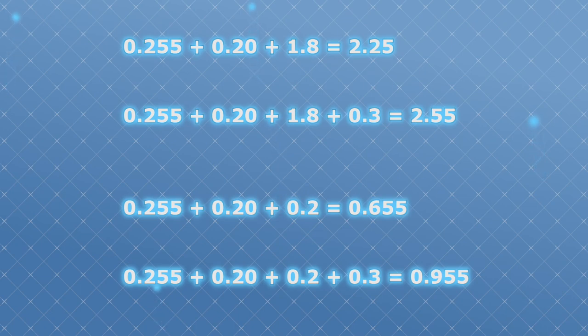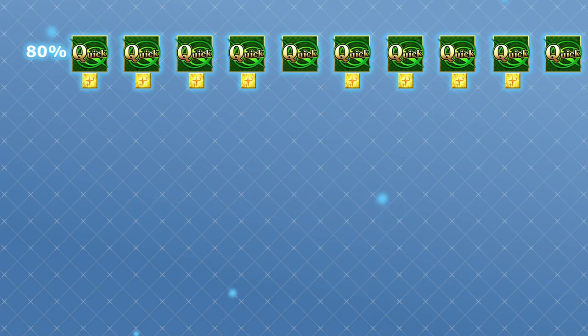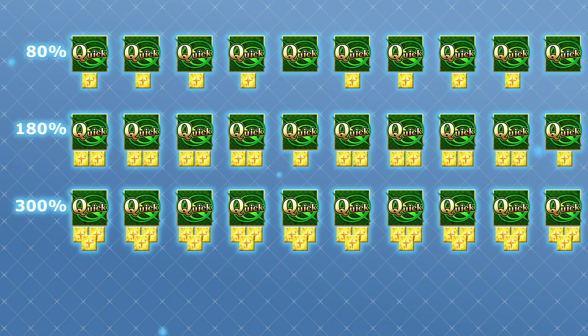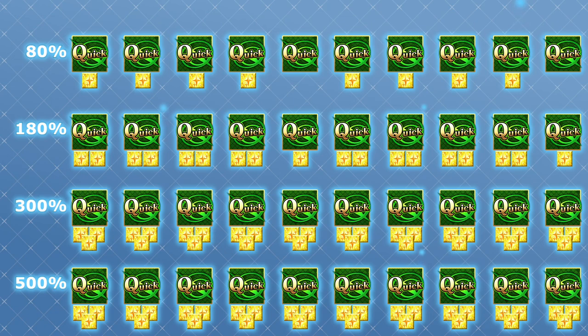So you can see how that's potentially a bigger impact. It's also important to remember that you cannot generate more than 3 stars per hit, no matter how high your drop chance per hit gets. An 80% rate means 80% of hits will generate a single star. A 180% rate means that 80% of hits will generate 2 stars, and the remaining 20% will only generate 1 star. A 300% rate will generate 3 stars on every single hit, and anything above 300% will do exactly the same.